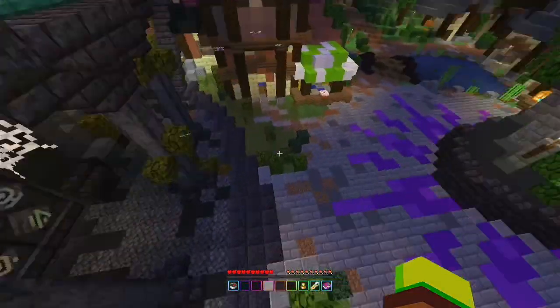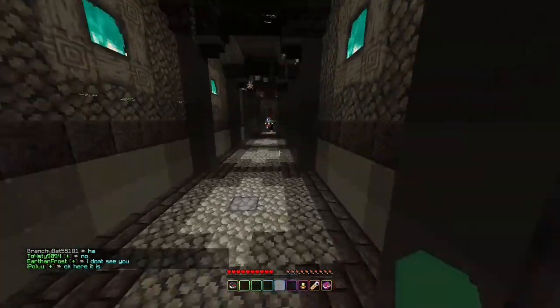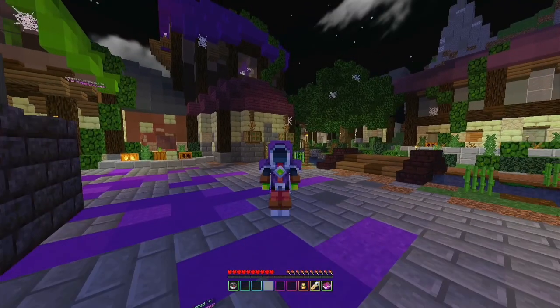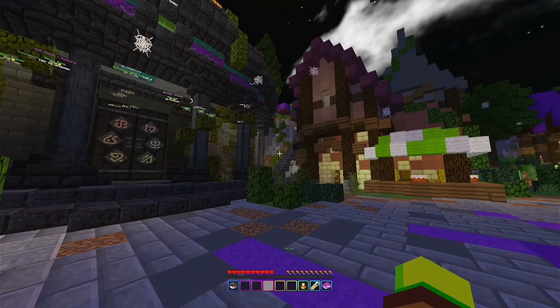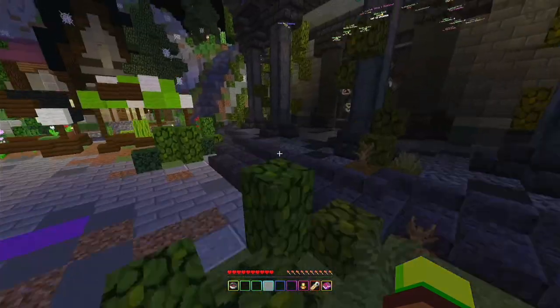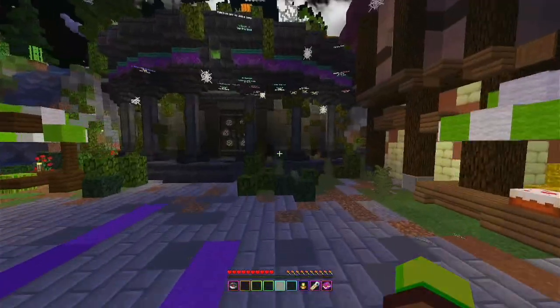With all rune stones collected, head back down to the door and place them all in. You'll be taken through a hallway, then a set of stairs, then another little hallway, which at the end leads you to getting this costume. This costume is the actual reward for completing the hunt — it wasn't given to me by the Hive. Along with the costume you also get some avatars and other items.